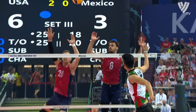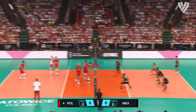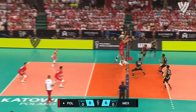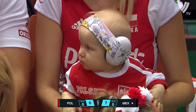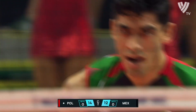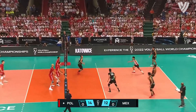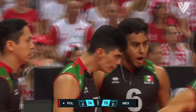Diego Gonzalez. Falco off there. Janusz again — in it goes to Aranda. Powerfully off the block this time from Gonzalez. With Zaxxer. Aranda — off the block by Gonzalez.